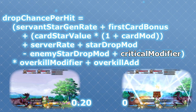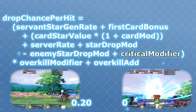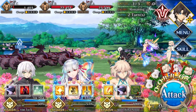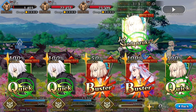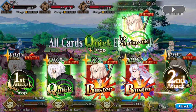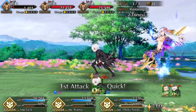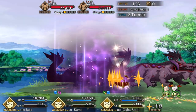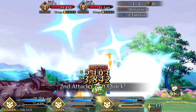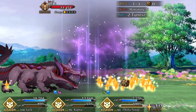Let me know what you think in the comments down below, and while you're there, let me know if I missed anything or if you have any questions about critical stars in general. I know this is what makes quick-based teams a lot more complicated than Arts or Buster, but I think it's a pretty cool system that gives FGO a bit more depth. Quick teams do have a higher element of randomness than other teams, but trying to tweak every variable you can to stack that randomness in your favor is something that's always been pretty fun for me. Anyway, this concludes everything you ever wanted to know about critical stars — and probably more — so thank you for watching, and I'll catch you next time!